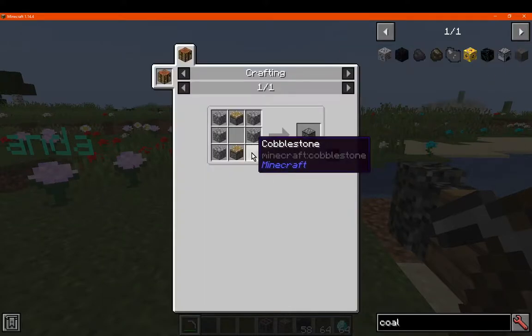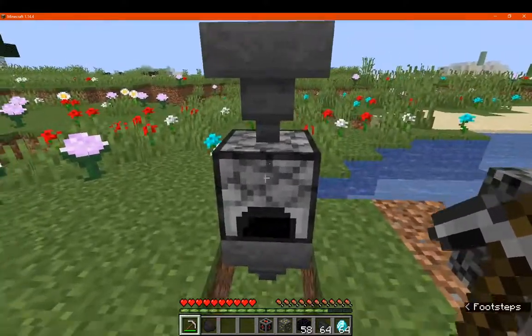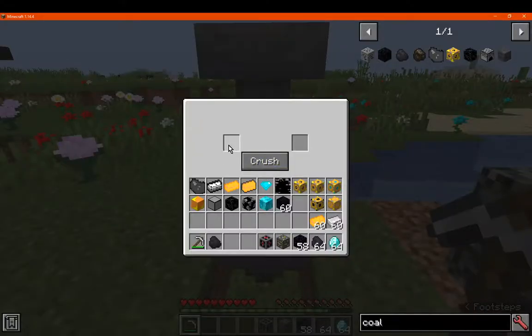You want to make a CoalCrusher with 6 cobble and 2 pistons, and from there you can just place it in the world no problem, and then you will see the interface.